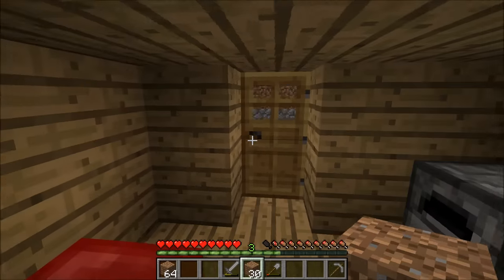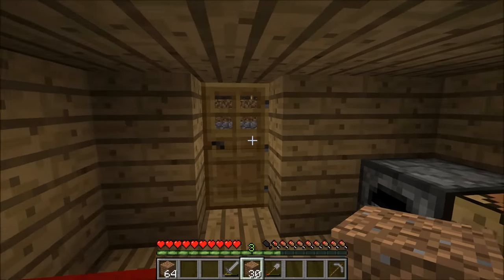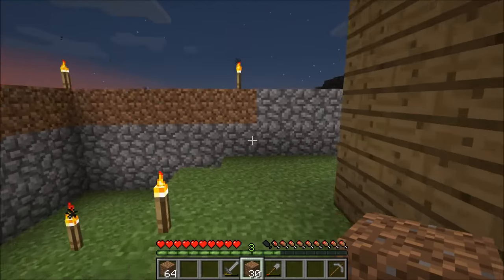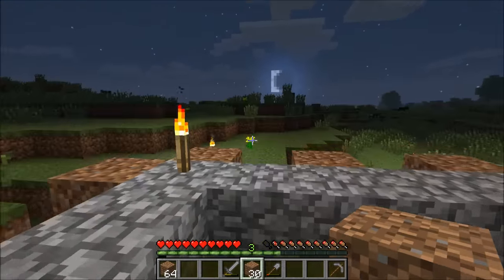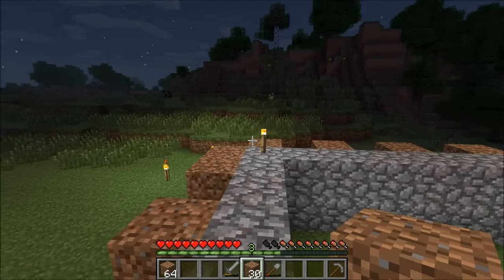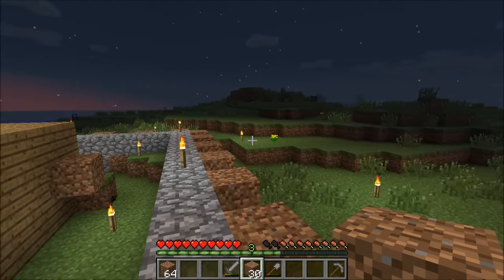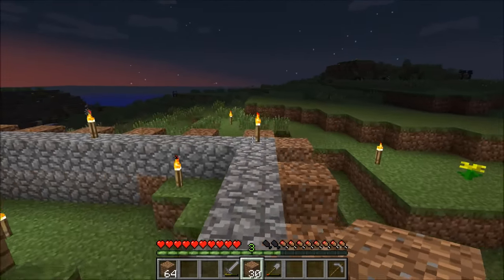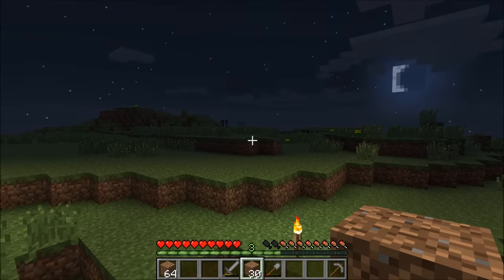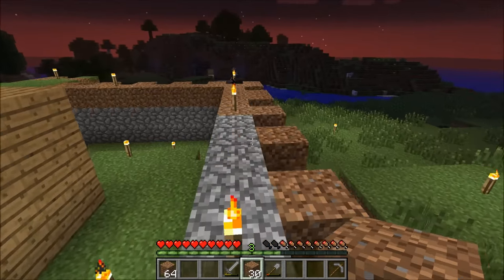Hello everyone, welcome back. On this episode we're going to go over how to get food because we're going to need it. Last episode we went over how to make a wall around our house to protect our base from monsters wandering in. I took some time between episodes to put a few more torches out around the house — that keeps monsters from spawning nearby.